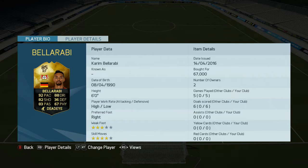What's up guys and welcome back to a brand new player review. Today we're doing the in-form Karim Bellerabi, the 85-rated right mid card from Bayer Leverkusen in Germany in the Bundesliga. 92 pace, 88 dribbling, 82 shooting and 83 passing with 67 physical. He's got 4-star skill moves and 3-star weak foot, high-low work rates.